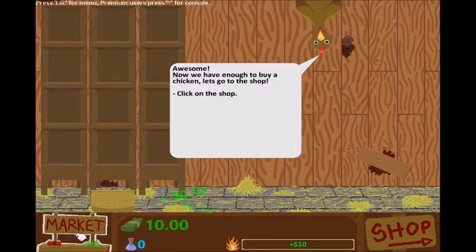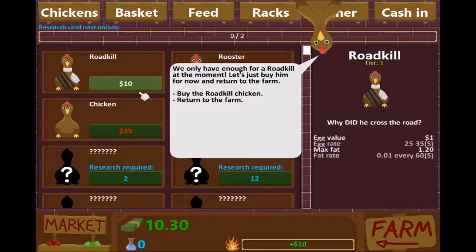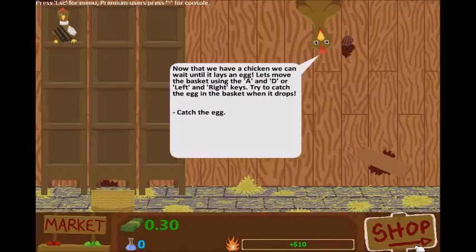To gain income, got you. Also ready to buy a chicken — let's shop, go to shop. We only have enough for a Roadkill at the moment, let's just buy him for now and return to the farm. Buy Roadkill, return to the farm. That's pretty easy, isn't it.